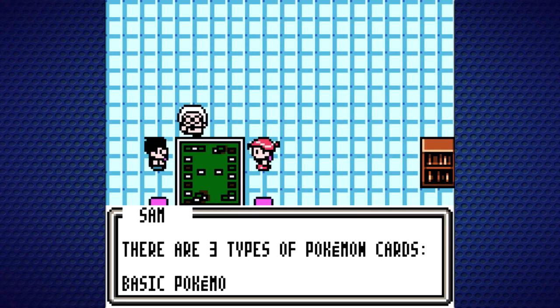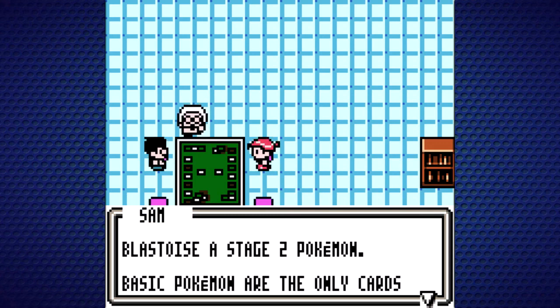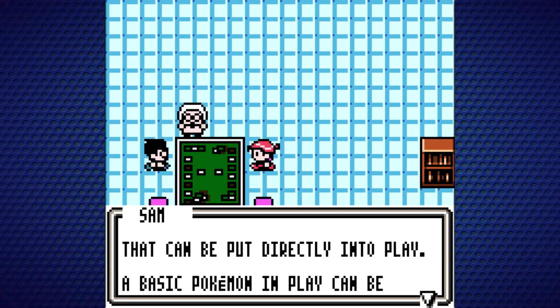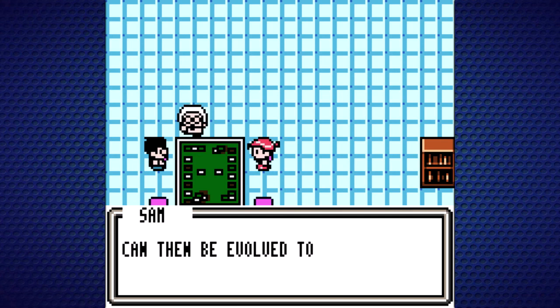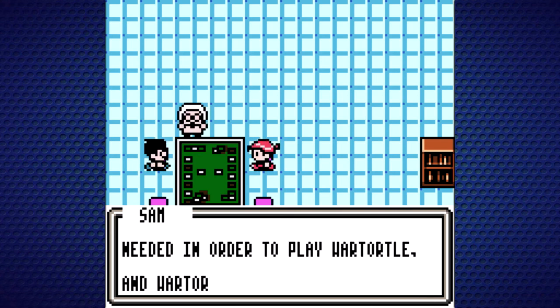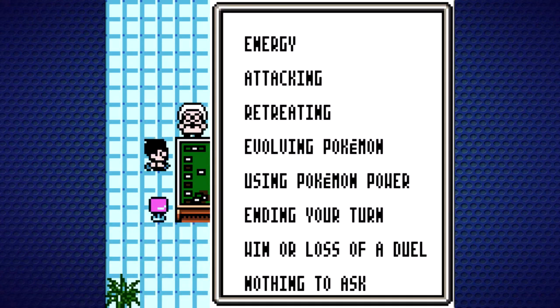There are three types of Pokemon cards: Basic, Stage 1, and Stage 2. Squirtle's a basic, Wartortle's Stage 1, and Blastoise is Stage 2. Basic Pokemon are the only cards that can be put directly into play. A Basic Pokemon can be evolved to Stage 1, and Stage 1 can then evolve to Stage 2. Therefore, Squirtle is needed in order to play Wartortle — not too crazy of a concept.